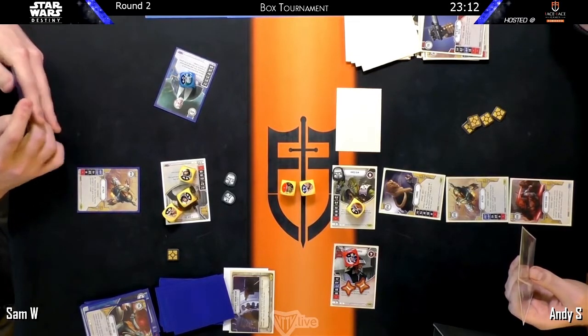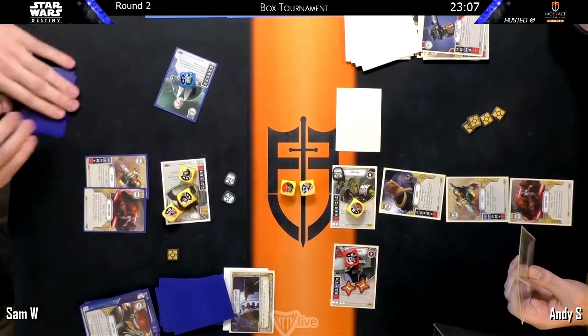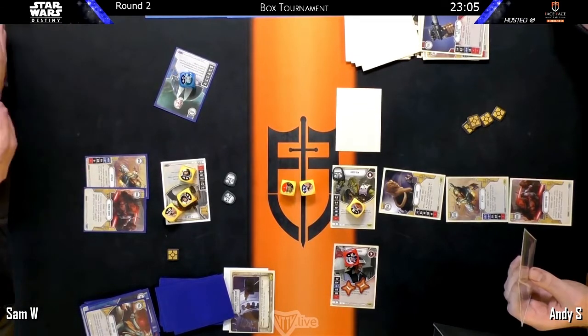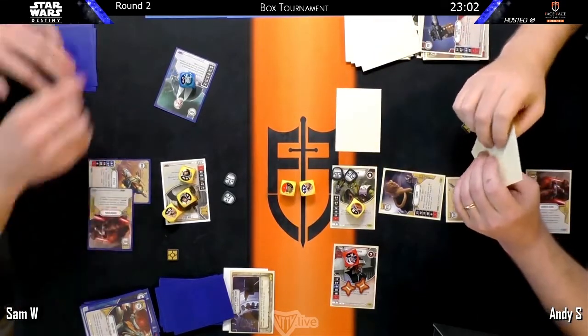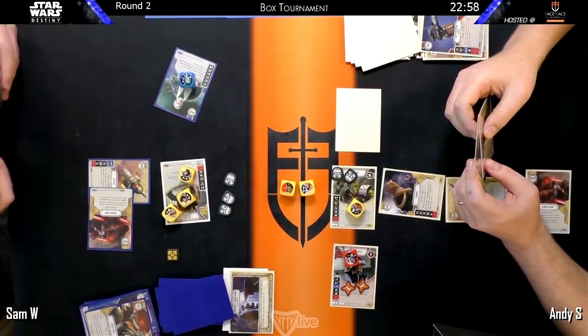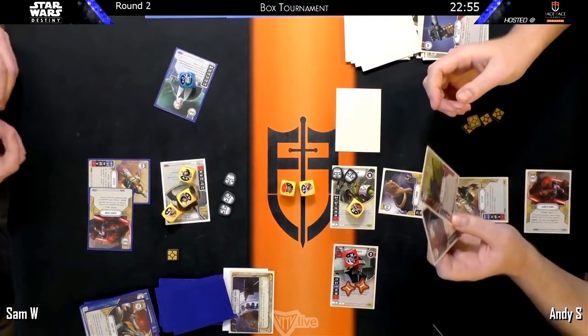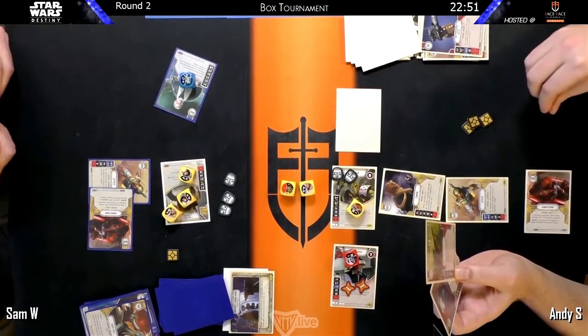Andy puts a Hunker Down on his Hired Gun — some shields there. We see the same thing on Han — dueling Hunkerings. Not really great options for Cunning at this point.